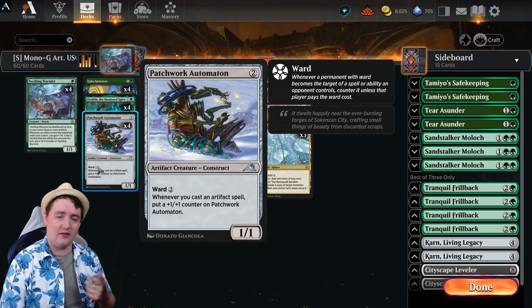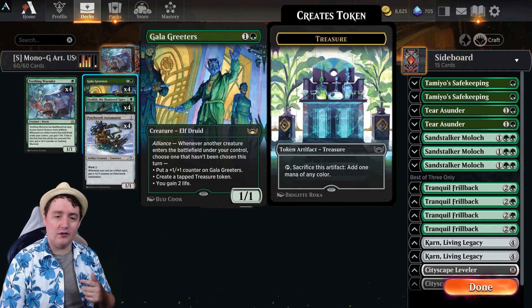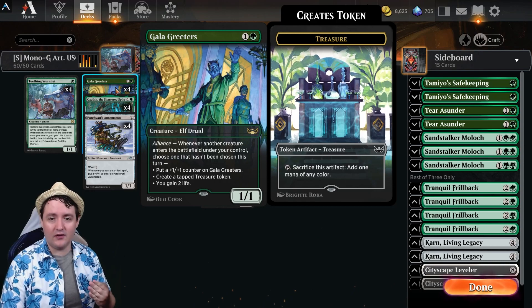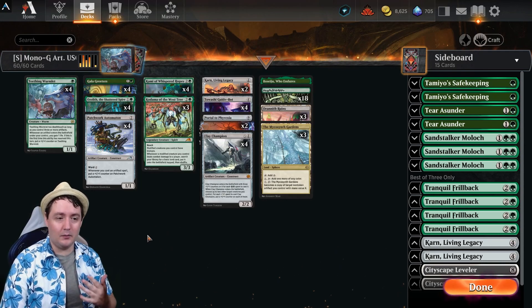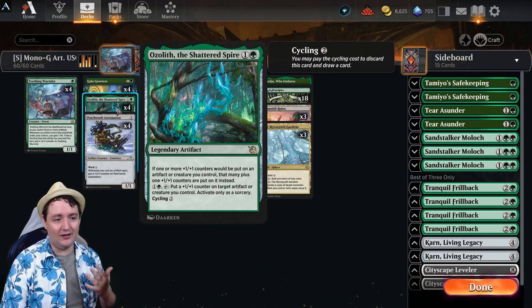We're playing in artifacts — that's Patchwork Automaton's specialty, which means it is also going to grow. Along with Gala Greeters: as we're playing creatures, this is going to create treasures and potentially buff itself with multiple triggers. Adding this all together, the plus one plus one modify synergy leans in so strong to the Ozolith, which is why we have it in the list here.